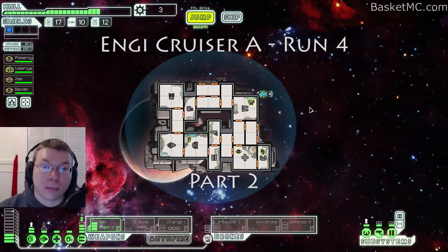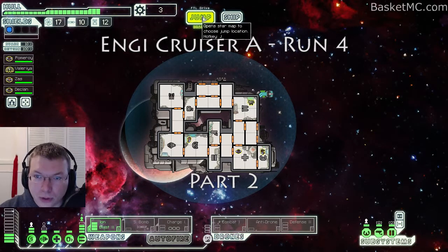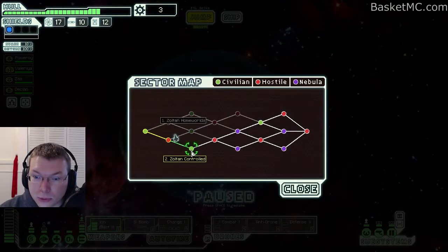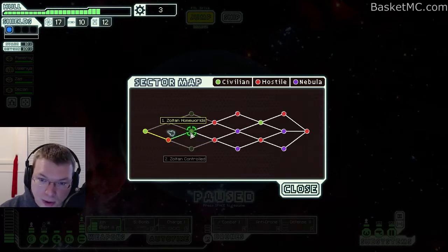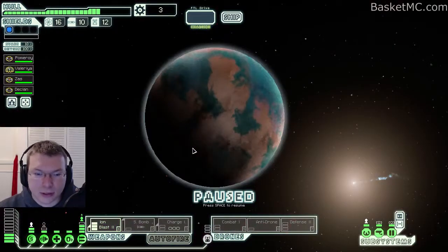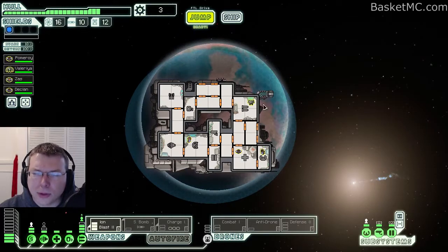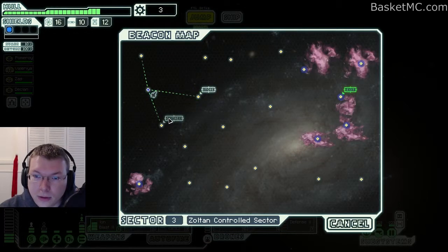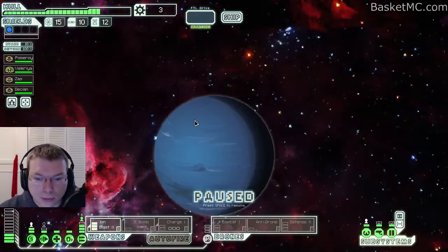Hey everybody, Basket here, welcome to Faster Than Lunch. Today we're going to take the NG Cruiser - we're trying to beat the flagship, so we're heading into sector three. I believe this is Zoltan homeworld or Zoltan controlled. If we go here we have more options, although homeworld sounds more dangerous. Maybe if you go to the homeworld you'll get the virus quest, distress requests, and then maybe the store if we have any money.